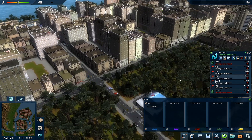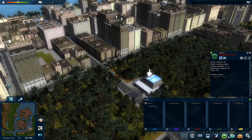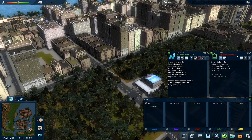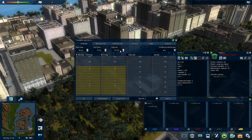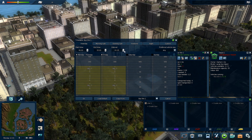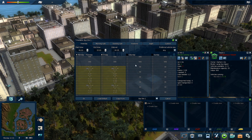Let's showcase the buses. First, let me set up the line — let's go onto the line settings and make it a really short time period so a lot of buses will come out. We want as many buses to come out so we can actually showcase them to you guys.